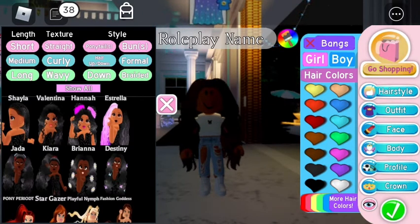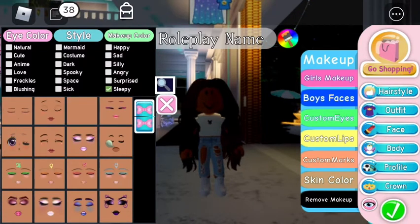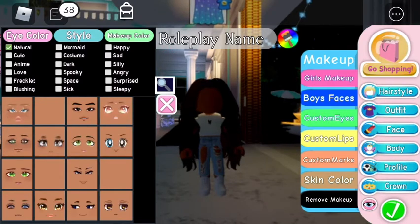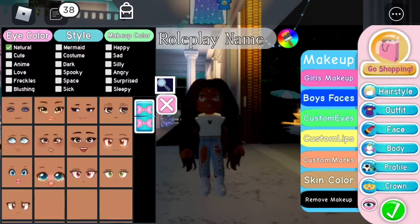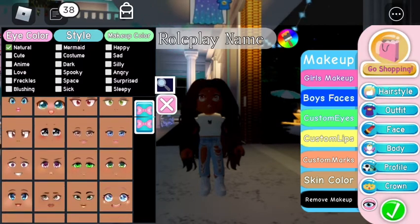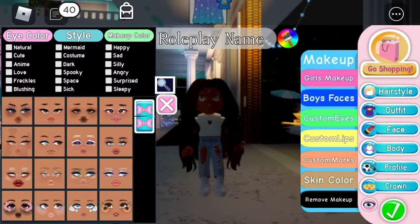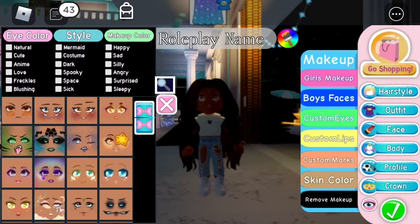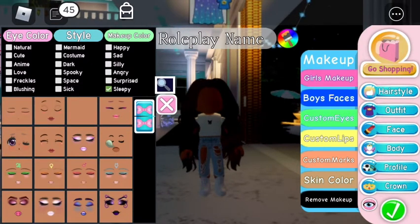Any hair works. I recommend using no face by going to sleep and pressing this if you don't know what to choose. You can either use really cute faces. I'm not telling you what to do, this is just my opinion. I'm gonna do no face because I don't know what face to pick.